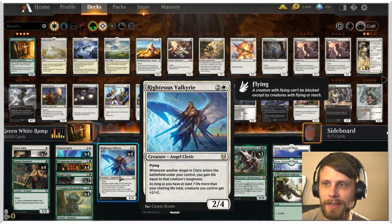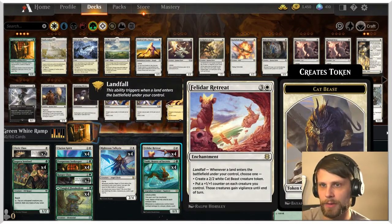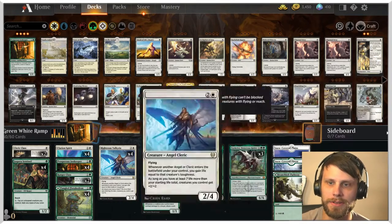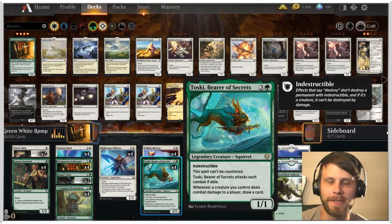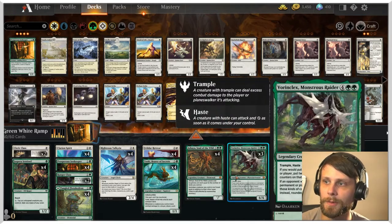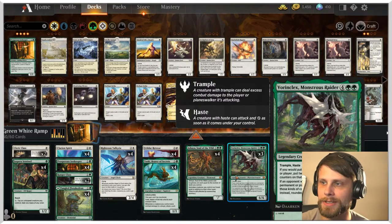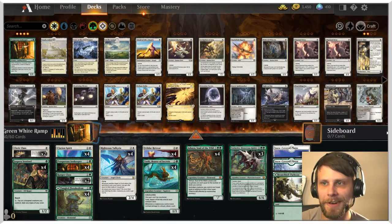Righteous Valkyrie gains us obviously a ton of life — just an absolute powerhouse card. Felidar Retreat is interesting because we do have a lot of lands in our deck and we have Ashaya. So anytime a creature comes down with Ashaya out, it counts as a land as well, which triggers the retreat, and can also trigger life gain off of the Innkeeper. Toski is here — anytime a creature we control deals combat damage to a player, we get to draw a card, which helps us hit Clarion Spirit more often. And of course some really nice top end with Ashaya and Vorinclex, which shuts down opposing Planeswalkers but is also just a 6/6 Trample Haste — very, very sick deck overall.